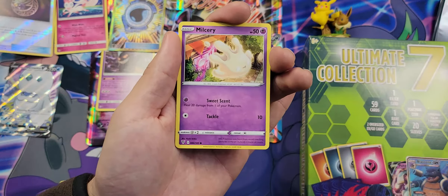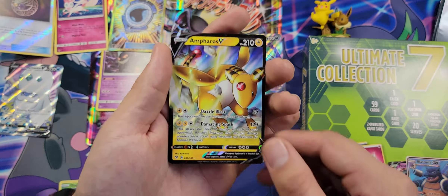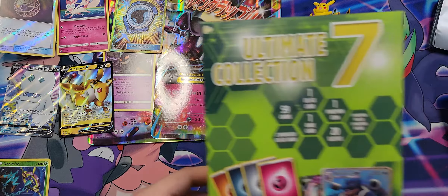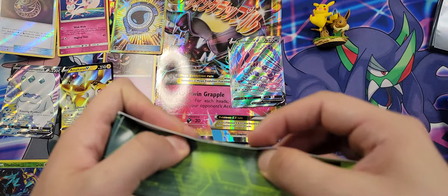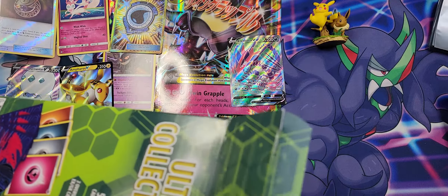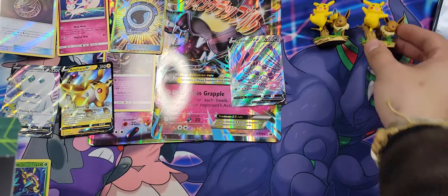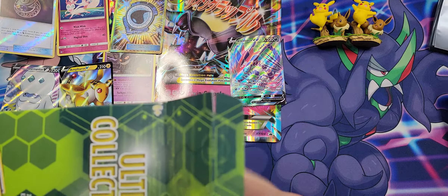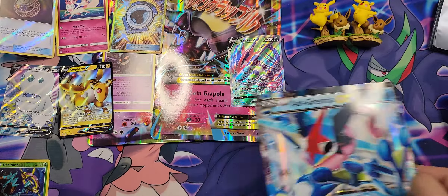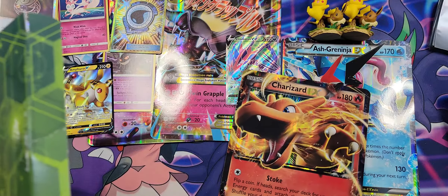What do you guys say we move on to Vivid Voltage? Here we go — another white code card. Let's see what we get. Trumbeak, Sableye, Doduo, Whimsicott, Drilbur, Oshawott, Duskull, Ferroseed — reverse — Dhelmise, not bad. And a full art Galarian Darmanitan V! Very nice, not complaining at all today.